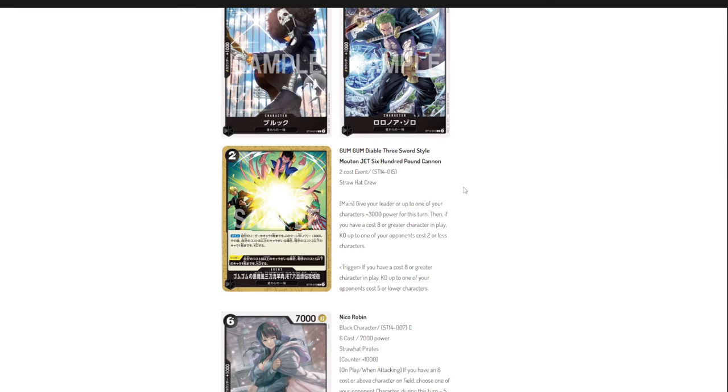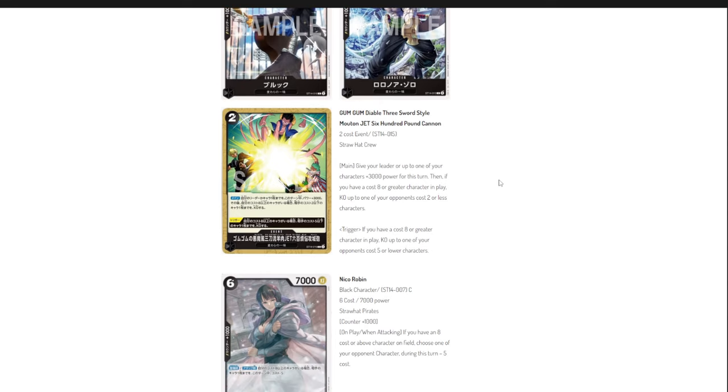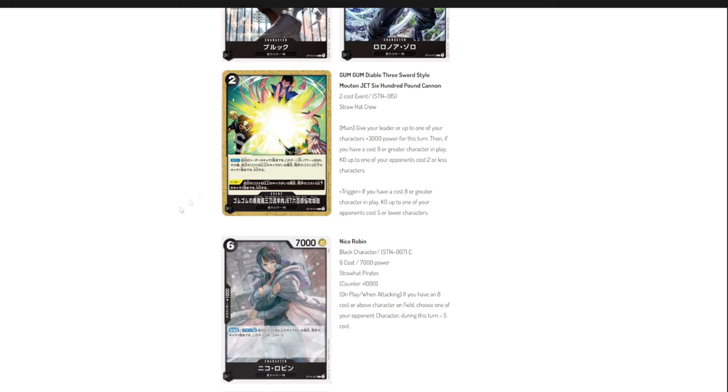Next is the card with the longest name: Gum Gum Diablo Three Sword Style Muton Jet 600 Pound Cannon — insane name and amazing artwork. The main effect gives your leader or a character plus 3,000 power this turn, and if you have a cost-eight or greater character in play, KO up to one of your opponent's cost-two or lower characters. The trigger is even stronger: if you have a cost-eight or greater character, KO a cost-five or lower character. This card will most likely be a four-of.